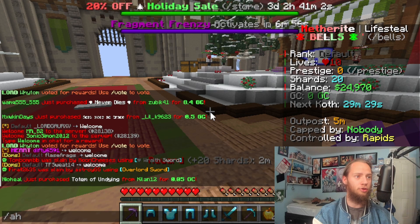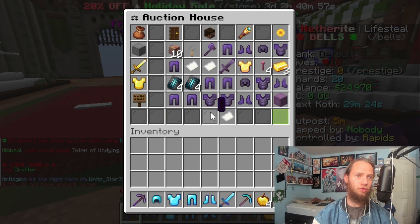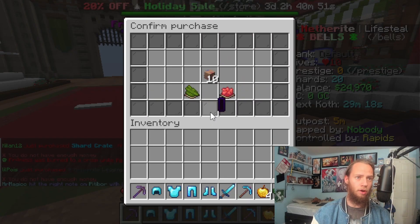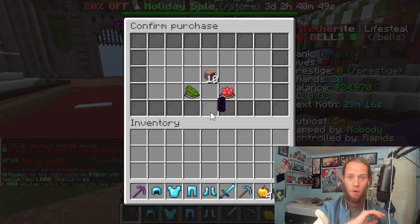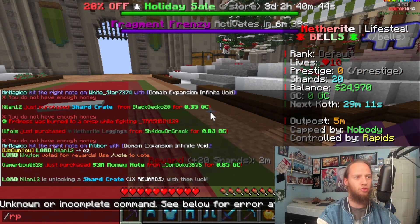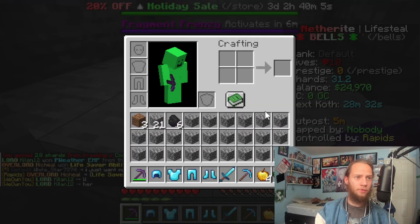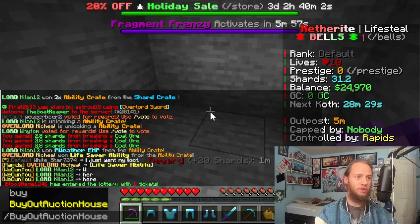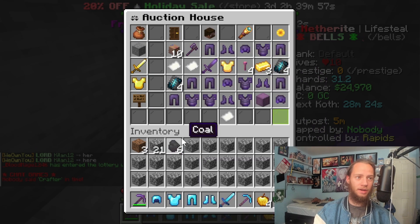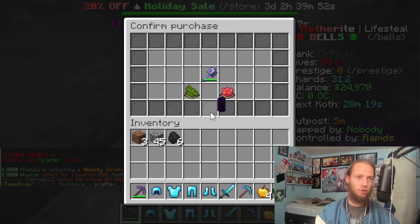So we need to run buy out auction house and it'll try to buy it. After three failed attempts it won't do it anymore — it'll completely stop. And then if our inventory is also full, it won't run either. Let me fill up my inventory real quick. Now that our inventory is full, if we run slash buyout auction house it won't run. But if I clear a space and run it, it'll try and purchase it.